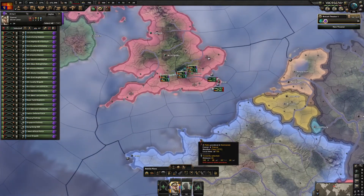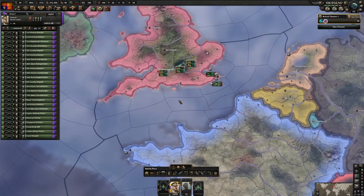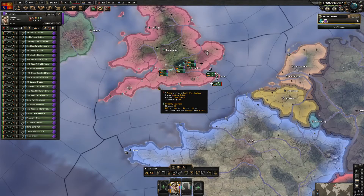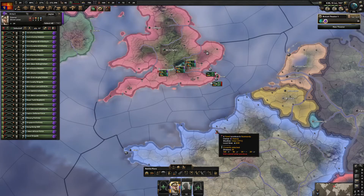What I like to do is open two or three beachheads and then bring the rest of the army in. The maximum number of divisions you can put in a naval invasion is ten, so I'm going to do three beachheads with three units in each.